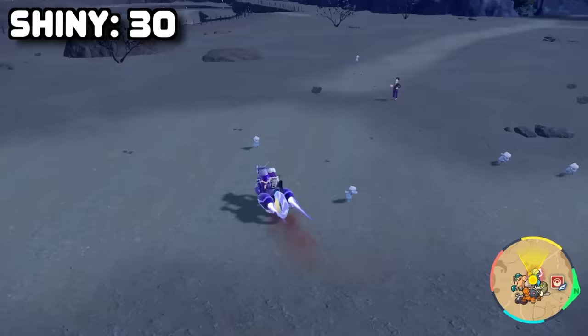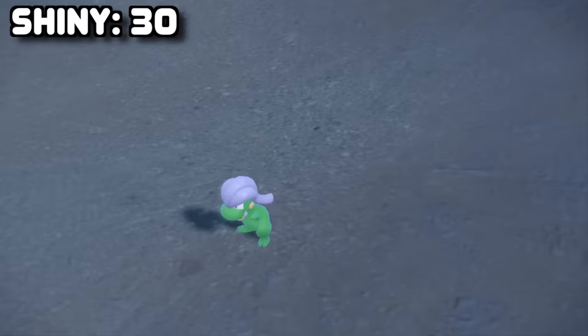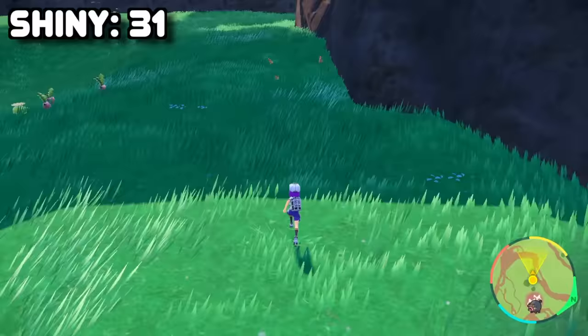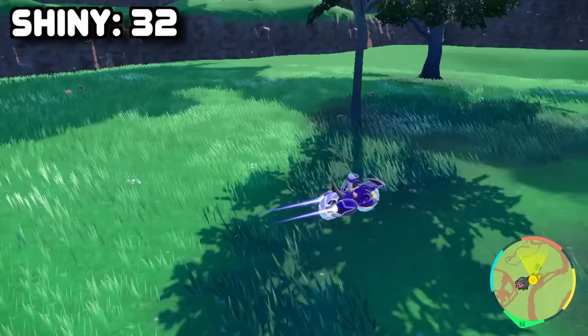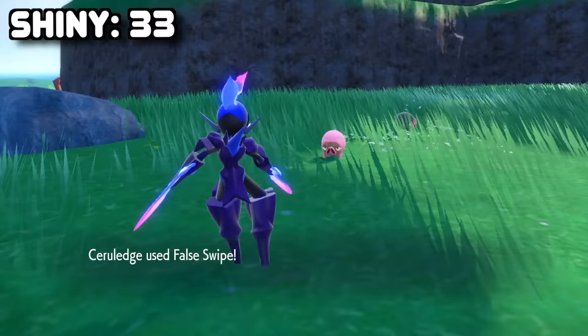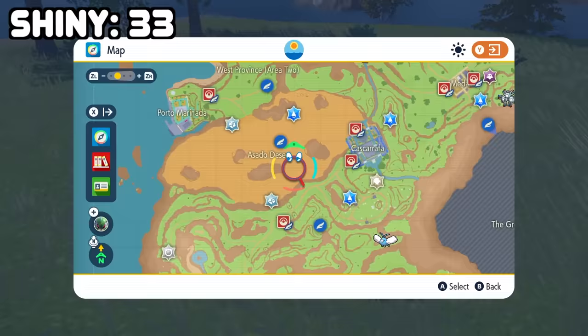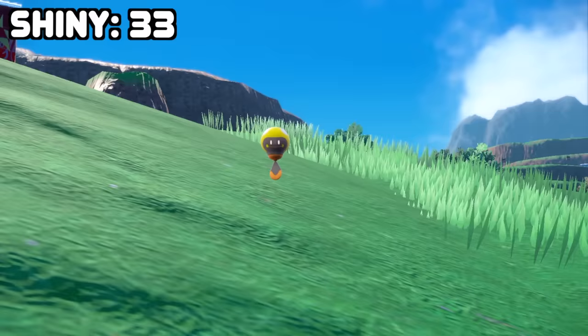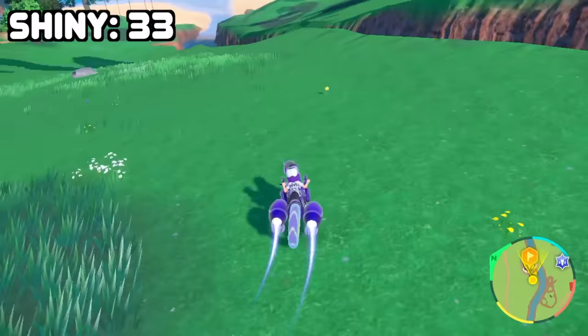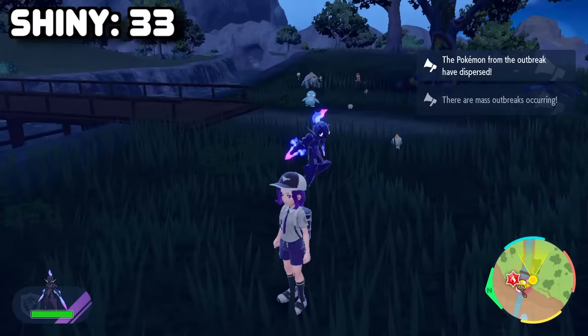I then tackled a Bagon outbreak, seeing as it's a baby pseudo-legendary and a shiny most people love. We managed to find him, and we only had a little over an hour and a half remaining. Next, I headed to a Lechonk outbreak because, I mean, it's Lechonk. I actually ended up bumping into a shiny Oinkologne, which I'll definitely take. And then, with 55 minutes remaining, we ran into the pink shiny pig himself and didn't have much time to go. I had one more shiny I was dying to get — Bellibolt — but no matter how many times I date skipped, I just couldn't find an outbreak. The reason I hadn't done a Tadbulb outbreak is because its shiny barely changes, and a tiny Pokemon plus a very small shiny change equals an annoying hunt. But I had no choice — and we even got a bonus shiny blue Psyduck along the way.